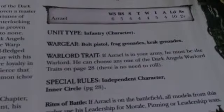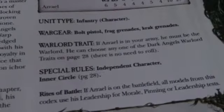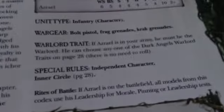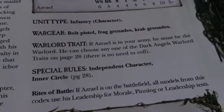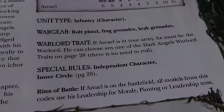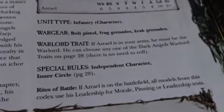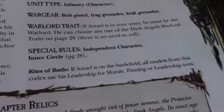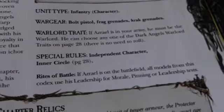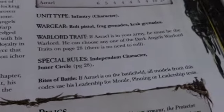He has a pistol, Frag Grenades, Crack Grenades — this is quite useful. He doesn't have a set Warlord trait; he has to be your Warlord, but then you pick his trait. So if you saw part 1, I covered the 6 Warlord traits for Dark Angels. When you take Azrael, you just pick whichever one is the most useful for that game. He's an independent character and has Inner Circle, so he is Fearless and has hatred against Chaos Marines. All Dark Angels on the battlefield, while he is on the battlefield, use his Leadership — basically the minute he turns up on the board, everybody's Leadership 10.